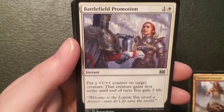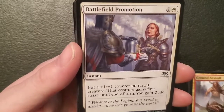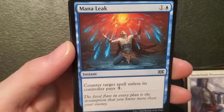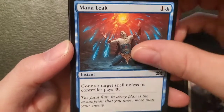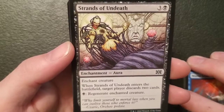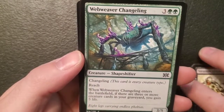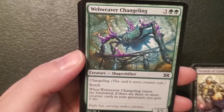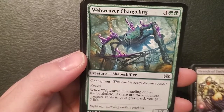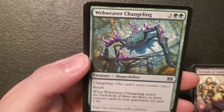Battlefield Promotion — an instant for one and a plains: put a one-one counter on target creature, that creature gains first strike until end of turn, you gain two life. You do a lot for one and a plains — pretty spiffy. Mana Leak — an instant for one and an island: counter target spell unless its controller pays three. Strands of Undeath — an enchant creature for three and a swamp: when it enters the battlefield target player discards two cards, and for one swamp you regenerate enchanted creature. Web Weaver Changeling — a three-five shapeshifter for three and two forest, it's a changeling with reach. When it enters the battlefield, if there are three or more creature cards in your graveyard you gain five life.